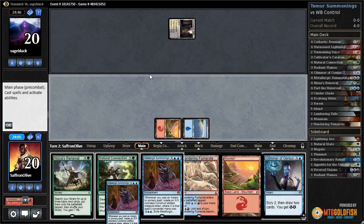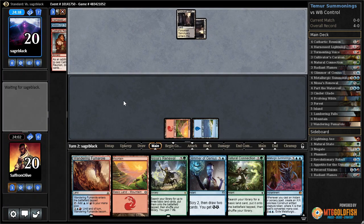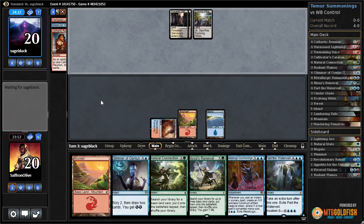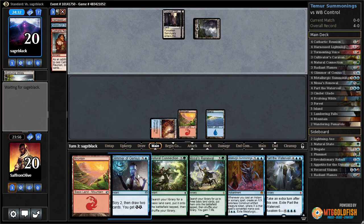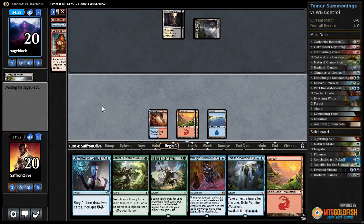Still no green mana. Tap land for our opponent and they pass. Wandering Fumarole, go. We're getting close to what we want. Opponent cracks Evolving Wilds, so next turn we can Glimmer of Genius - hopefully that gets us the land we need for Metallurgic Summonings. Mountain, go, we still need green mana.